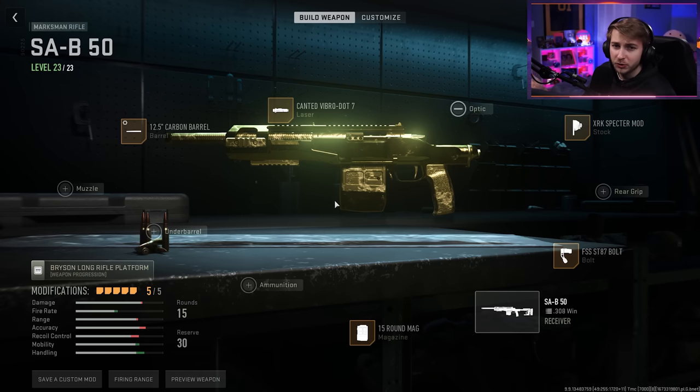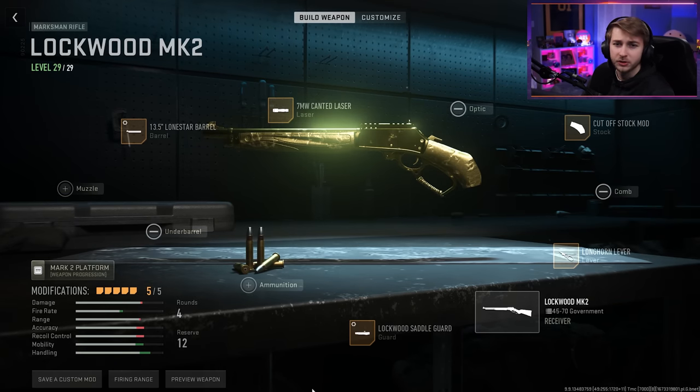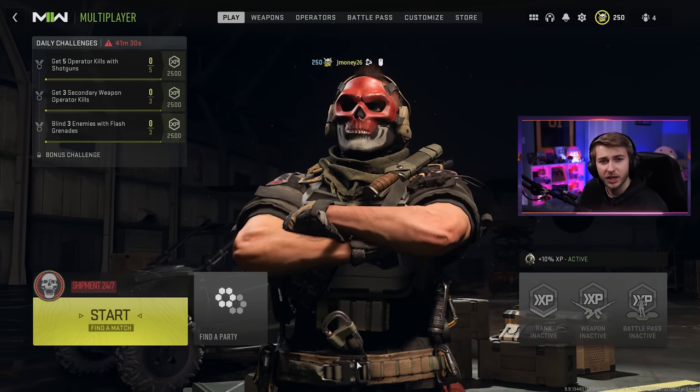Really quick, let me show you all the builds we're going to be doing for the three marksman rifles we're doing today. Here's my SAB-50, here's my SPR-208, and here's our Lockwood Mark II. And just in case you're curious, here's the class that we're going to be using. We got some headshots to get, so let's go ahead, hop in, and try to get these camos done.